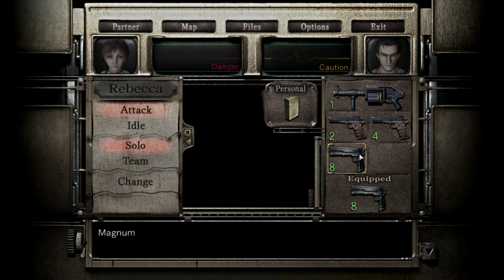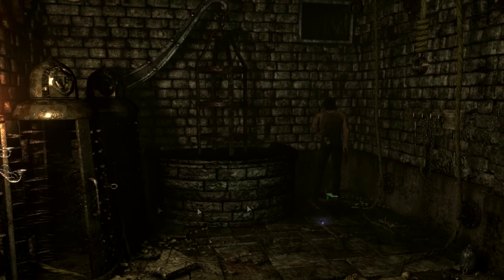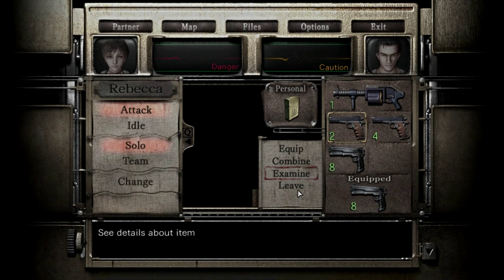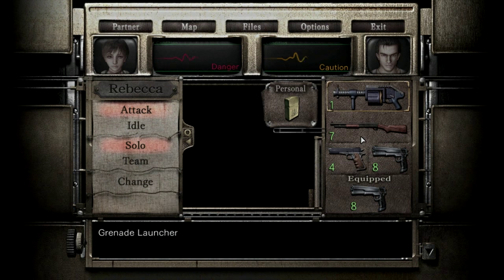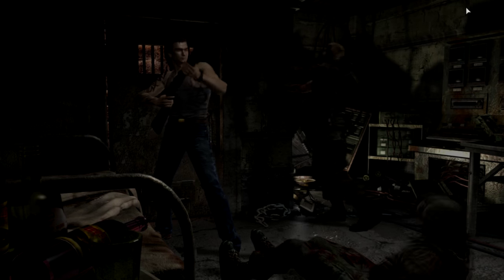We're gonna kill all those zombies with the magnum — I don't give a damn. Wait — shotgun shells! Oh my freaking god — there's a shotgun! There's a freaking shotgun! We can do this, we can do this! We're gonna run through that room again, clear it for Rebecca — hopefully we'll be able to do this.